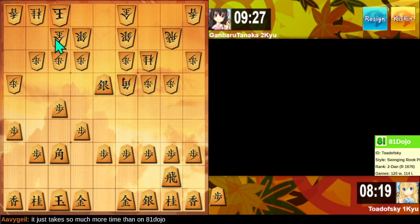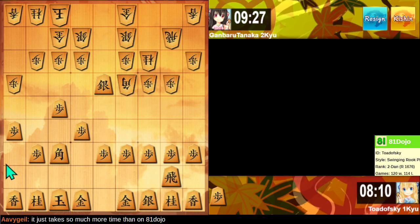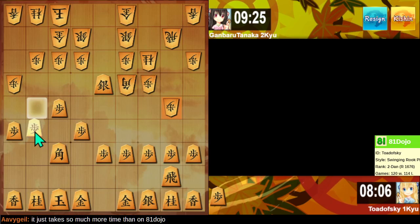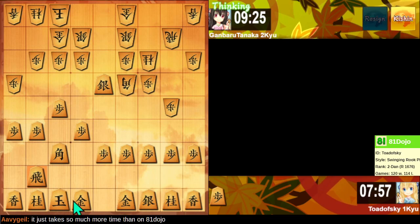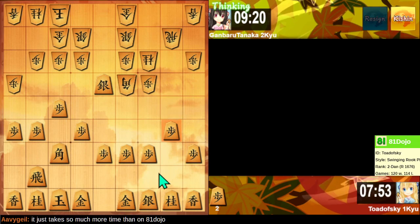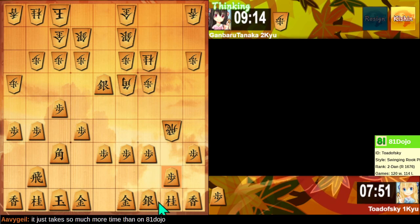I looked at my chat window and missed their move — it's this king move. Alright. You're keeping the king and the rook together in defiance of conventional wisdom. How many shogi rules can I break this game and get away with it?